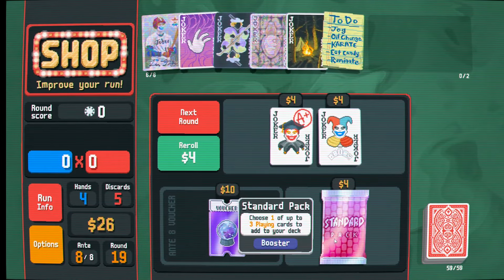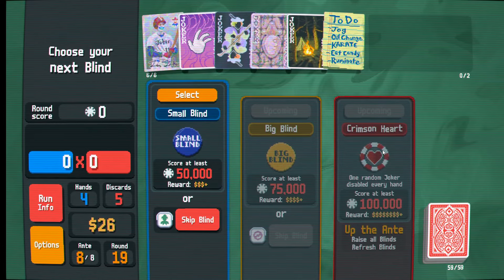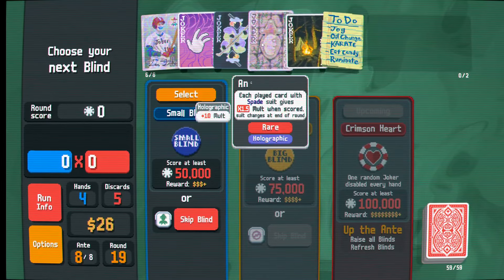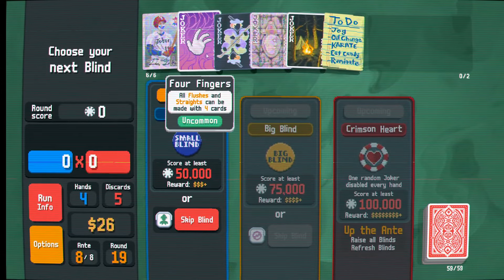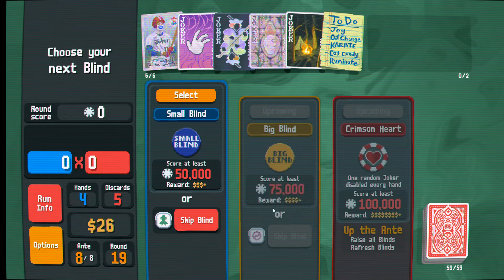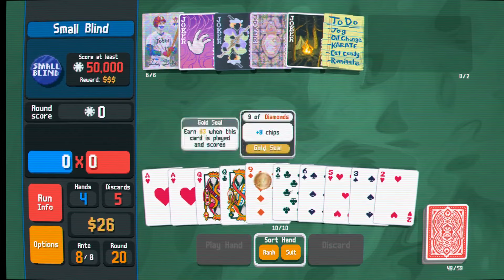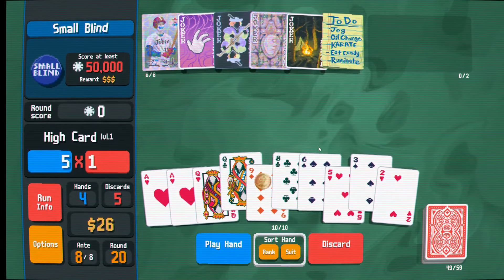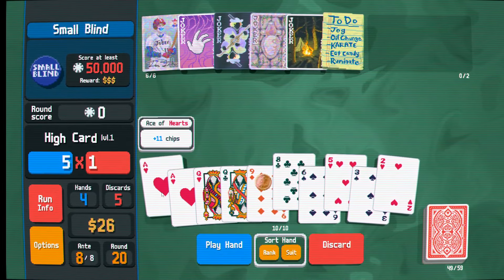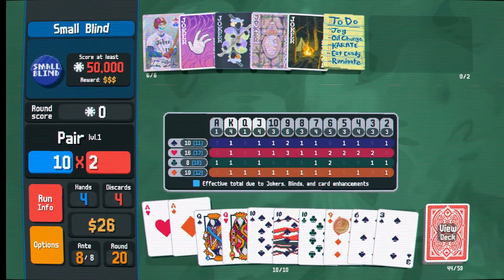That permanently reduces the level of my played hand - that's spicy. Unfortunately it doesn't really matter too much for us. It's a nice try to hold me back. Let's take our free reroll. We're going to sell this and start charting through as much as we can. We finally got something - a holographic baseball card, that'll be pretty good. Earned 5 dollars if poker hand is a straight flush? You're speaking my language! Let's get that $5 then. One random joker disabled every hand - oh no. If that disables my four fingers, I'm going to be in trouble. But I can just burn through the hand.